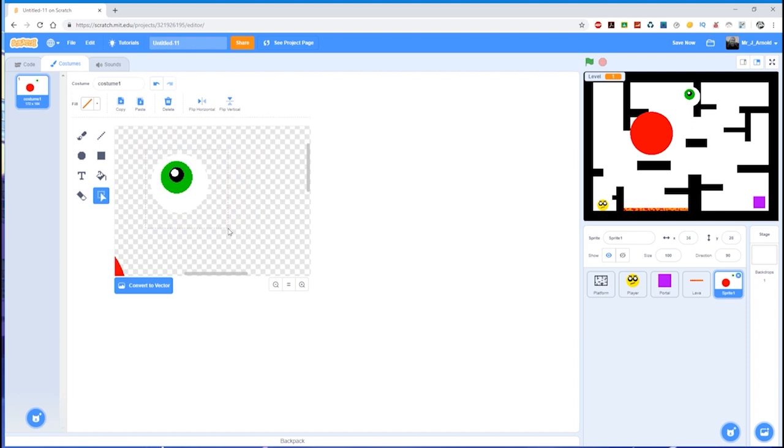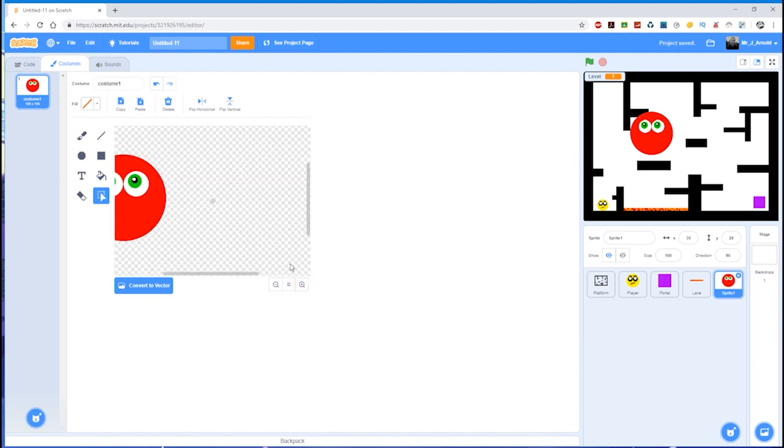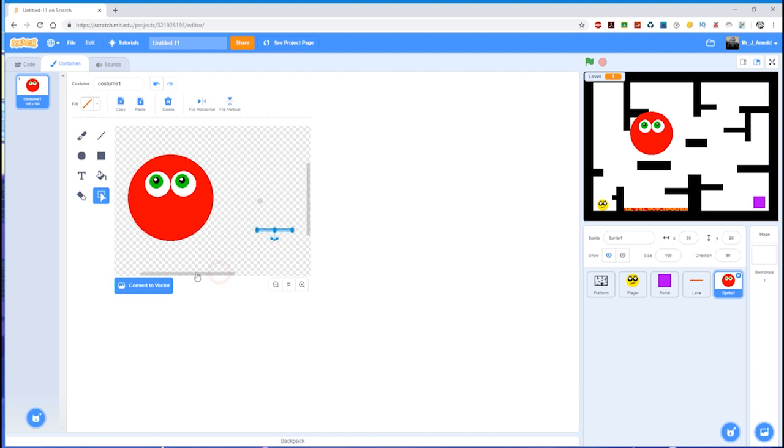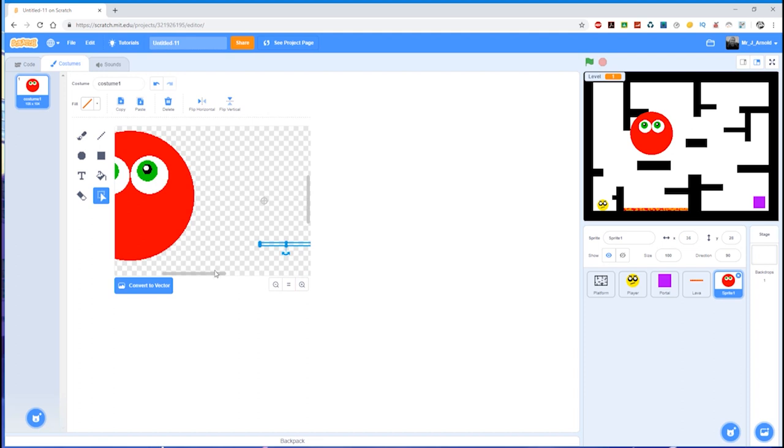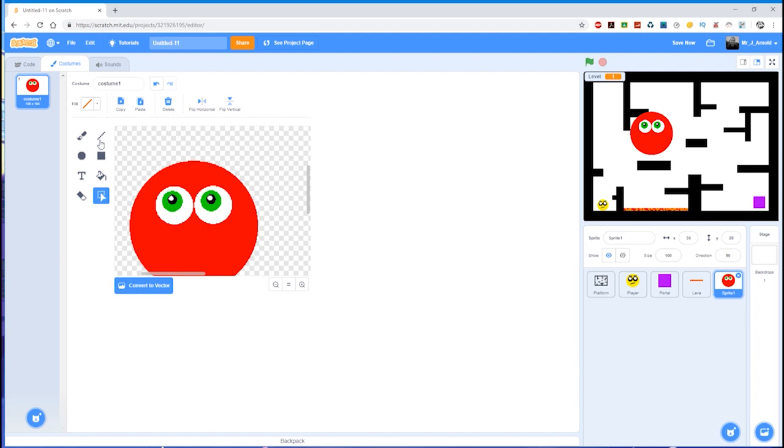Now I can copy and paste that eye and put it next to the first one, using the grid to make sure they're lined up. Of course they're far too big, so I'm going to select them, resize, and move them down onto the enemy. At the moment the enemy looks a little bit too friendly, so I think we need to give him some severe eyebrows.